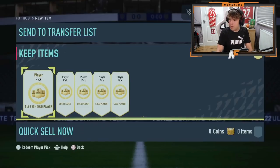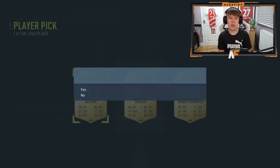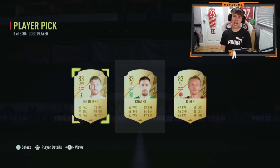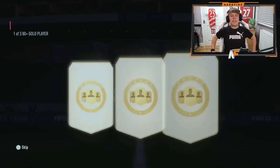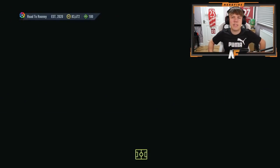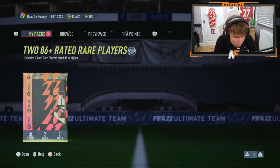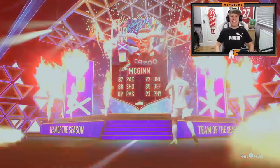Shout out to BKBrad, one of the mods on the Twitch. He's got five 80-plus player picks and also the 86-plus double upgrade. Player picks first: 84 in-form, 85, then constant 83s. Onto the 86-plus double upgrade — number six for the video. It's a blue! It's John McGinn! That's solid. Even if he doesn't start in your team, a very good impact sub with like 98 stamina. We like to see blues.